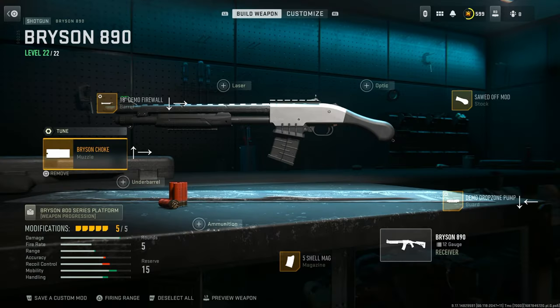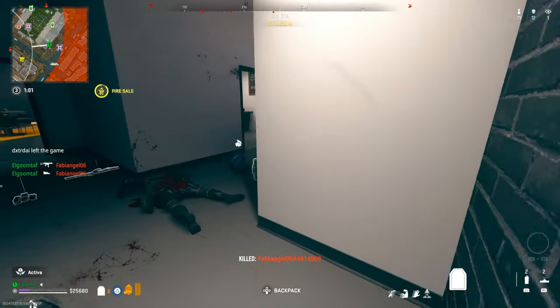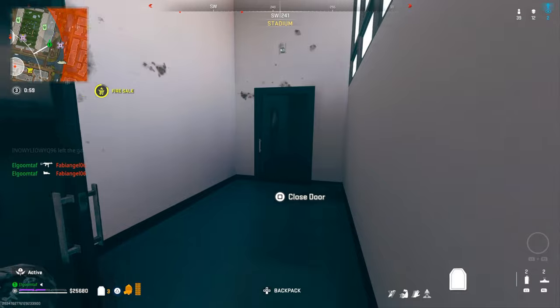You can use Dragon's Breath if you want to swap that out for the Bryson Choke, but I recommend just using Buckshot as it's a little more consistent. The Bryson Choke is a pretty awesome attachment to have on this thing — that would be my way to go. But Dragon's Breath is the alternative, or you can rock a laser like the G3P if you want a little bit better hipfire.